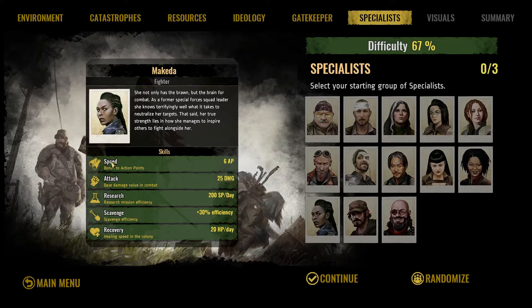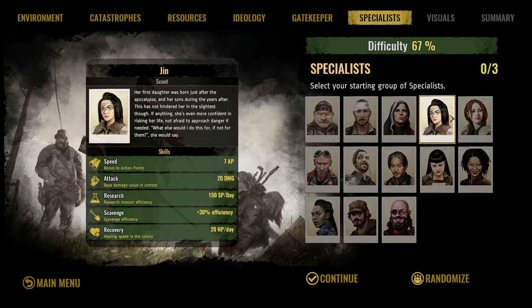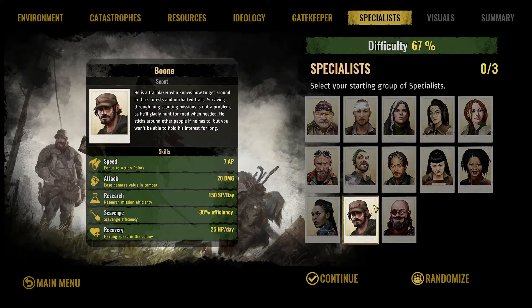Your speed is how many action points you have — that's how fast you can move around on the world map. Almost everybody has six action points, with two exceptions: the scout class. Both Boon and Jin get seven action points, and that extra action point is pretty good.